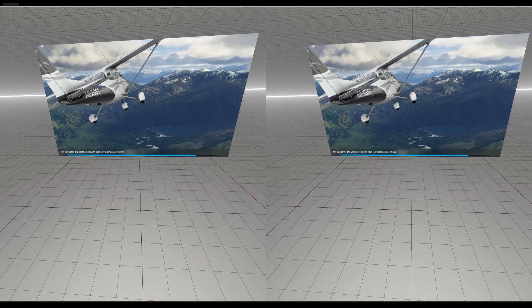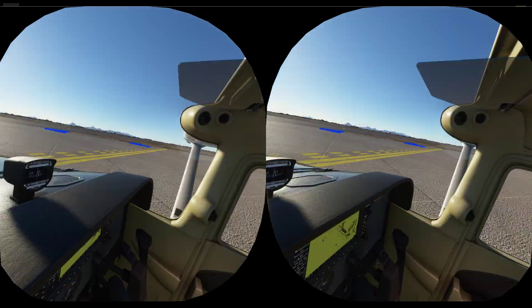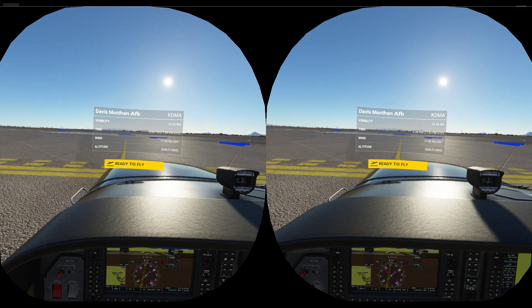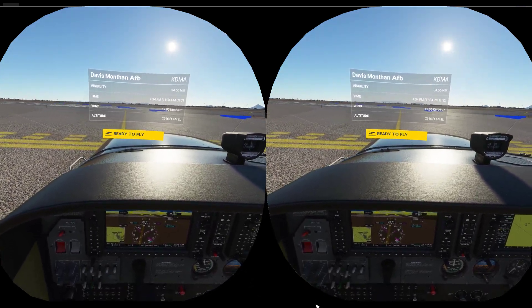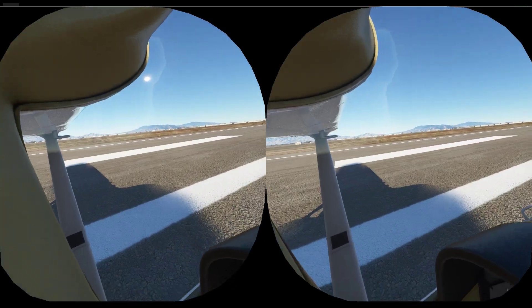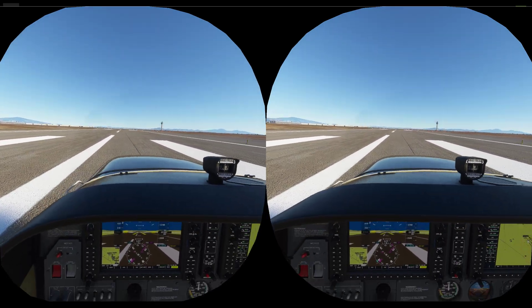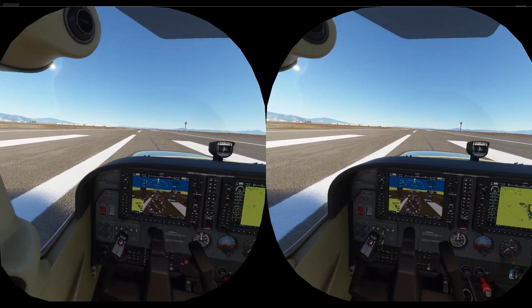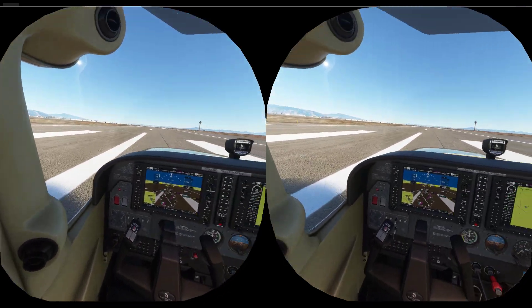I don't know what's going on with it or why it's doing this. Anyway, I also have a problem when I get to the runway. 'Ready for departing straight out, runway 12.' 'November Charlie 7 7 Charlie Charlie, cleared for takeoff runway 12, straight out departure approved.' And look at all the blipping — I don't know what's going on.